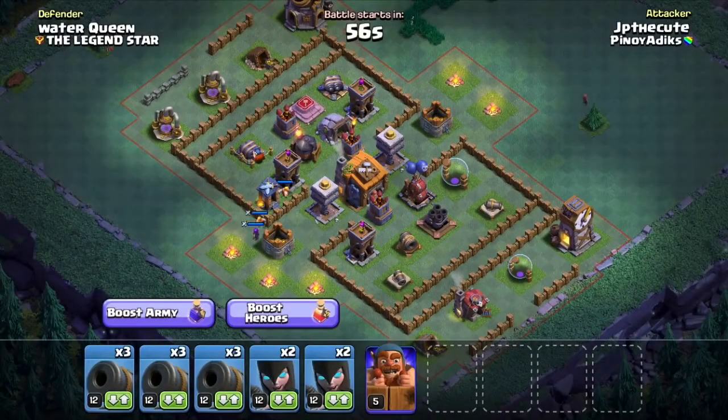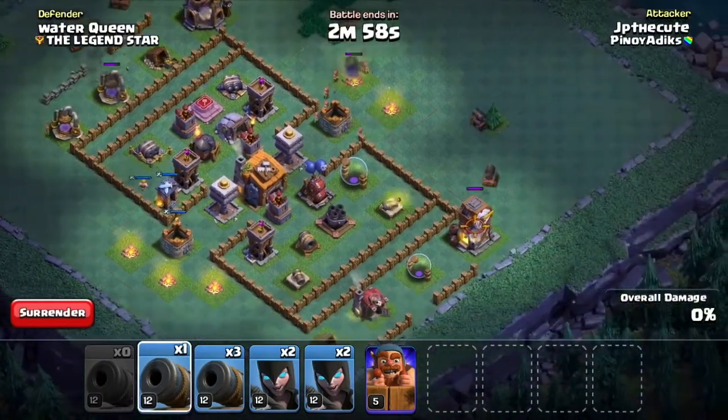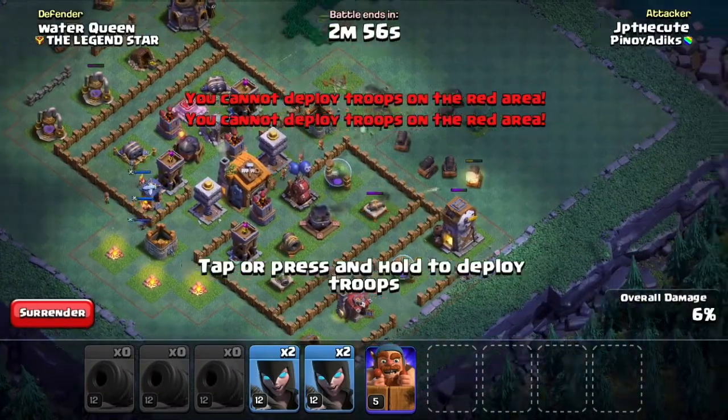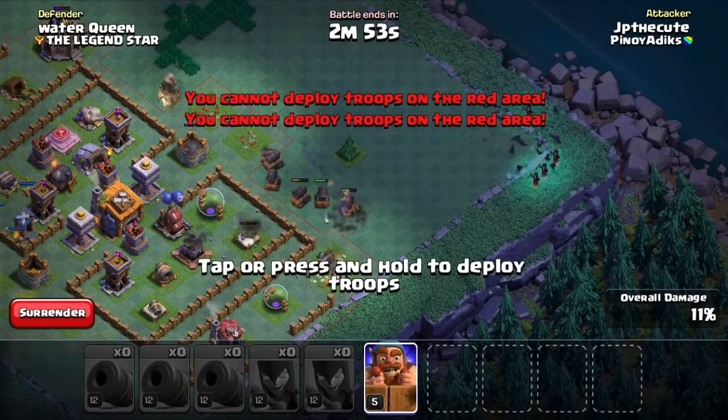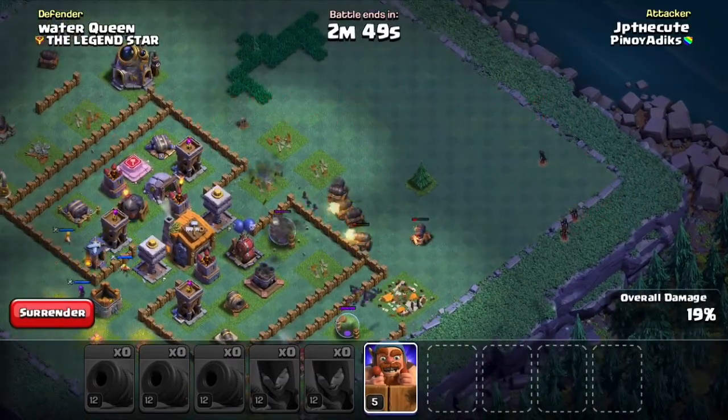So as you can see, umatak ulit. Wala kayong mapipiling kalaban — automatic system na yung nagpipiling kung sino yung makakalaban nyo. So wala kayong ibang choice kundi umatake, otherwise makakakuha kayong 0% at talo agad kayo.